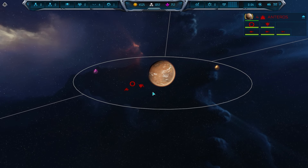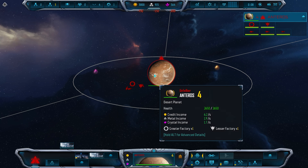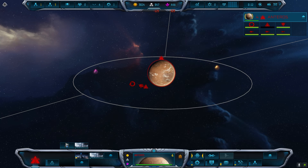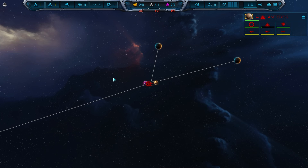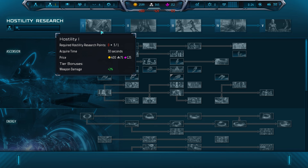Build a Shrine of Prophecy to get the Hostility Research Bonus. Build a Temple of Harmony. Max out Economy and Mining on your Homeworld. Start the Harmony and Hostility Tier 1 Research.